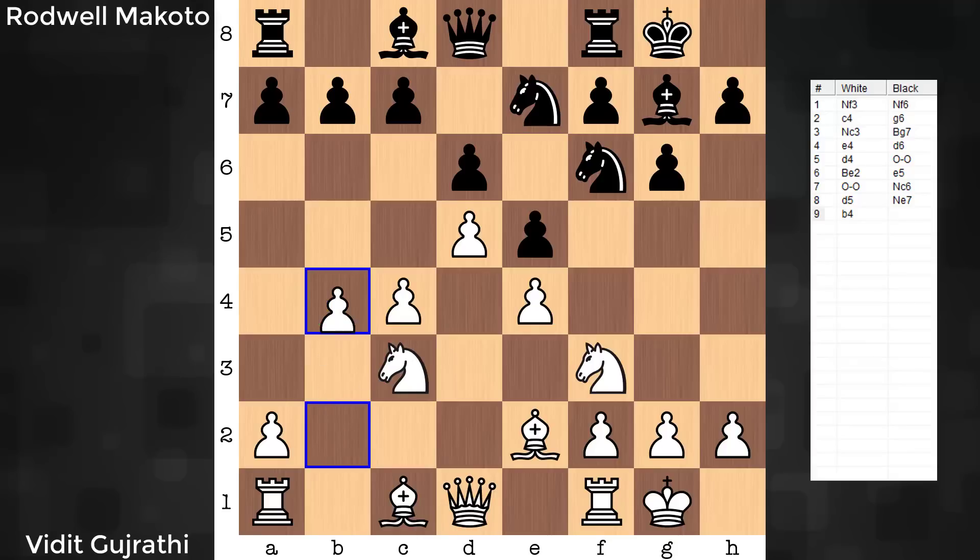B4 on move 9 is what denotes the bayonet attack. What are we looking to do as white? We're looking to break with C5 — we're looking to play on the side of the board where we have space. How does black interfere with this? A5. There are only two good follow-ups for white: one is Bishop A3, keeping the tension and still in a spot to play C5, or the move played in the game, B takes A.